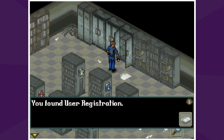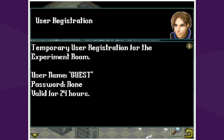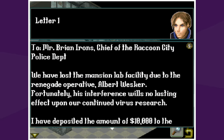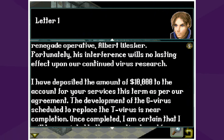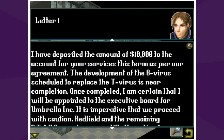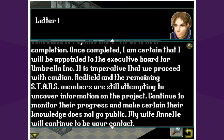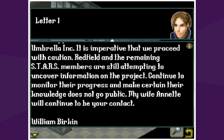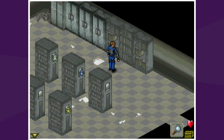User registration — temporary user registration for the experimental room. Guest password: none. Remember: guest. Letter one: "Chief Brian Irons — we've lost the mansion lab facility due to the renegade operative Albert Wesker. Fortunately, his interference will have no lasting effect on our continued virus research. I've deposited ten thousand dollars to your account for your services. The development of the G-virus, scheduled to replace the T-virus, is near completion. It is imperative that we proceed with caution — Redfield and the remaining STARS members are still attempting to uncover information. My wife Annette will continue to be your contact. — William Birkin." That little girl I think is Birkin's child, who has been lost here. So he's a bad guy.